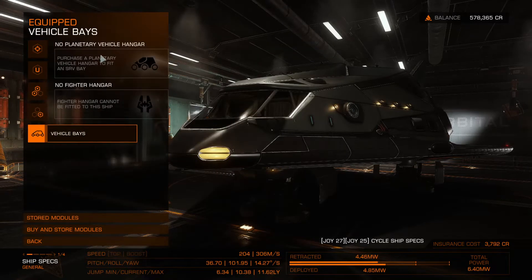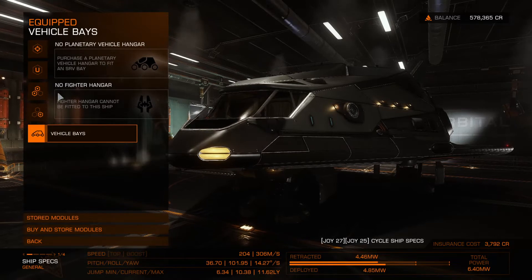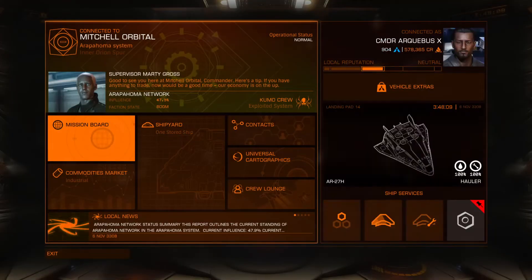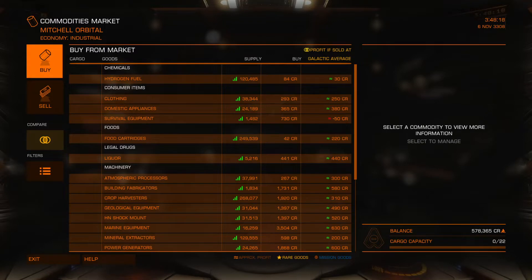Those are good. And then the vehicle base - we cannot fit a vehicle hangar in this thing, I think. Alright, that's fine. So let's go ahead and take a look - do we want to do the missions, or do we want to just do some commodities? Let's maybe just do some commodities in our first hauler here.